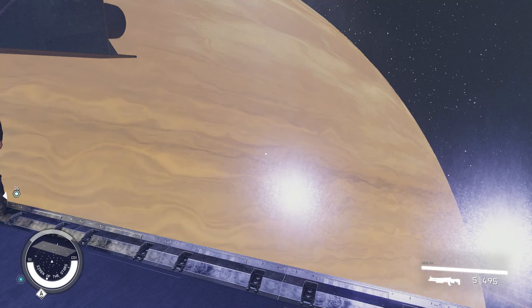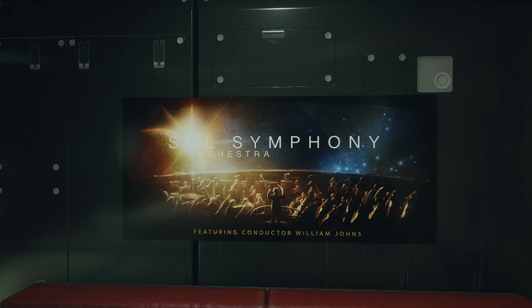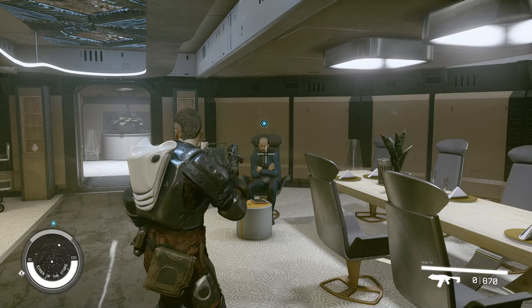Our next secret is a poster that can spawn in various places, but the most reliable location is during the Crimson Fleet questline aboard the Siren of the Stars. Set back from the main guest area on the lower floor, you'll find a poster for the 'Soul Symphony Orchestra' featuring a conductor named William Johns — obviously a nod to John Williams, the composer and conductor behind various film soundtracks including Star Wars. It makes sense for this to be a reference to a man of John Williams' renown.